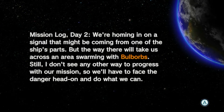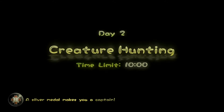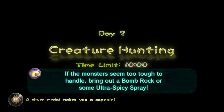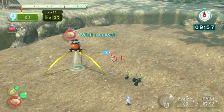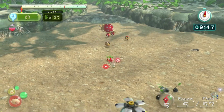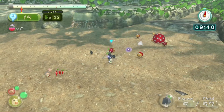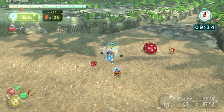The way will take us across an area swarming with bulborbs, so I don't see any other way to progress without facing the danger ahead and doing what we can. This is our day two creature hunting mission. Our time remaining is only 10 minutes. If the monster notices we're here, I'll bring out the bomb or some ultra spicy spray. Let's get to work. The rest of these reds are going to take down the bulborb - but wait, how about Louie starts by taking down the bulborb instead of waking up the muffler.